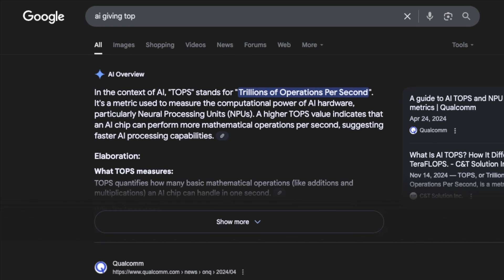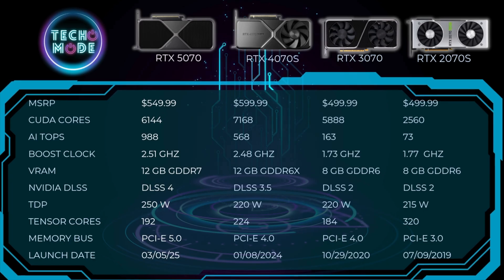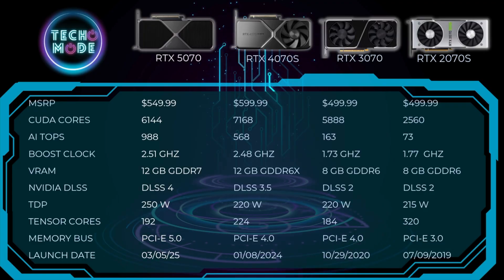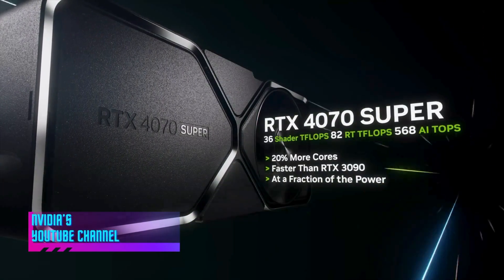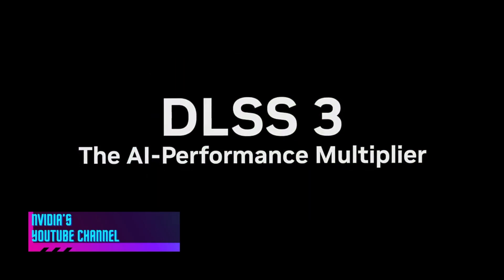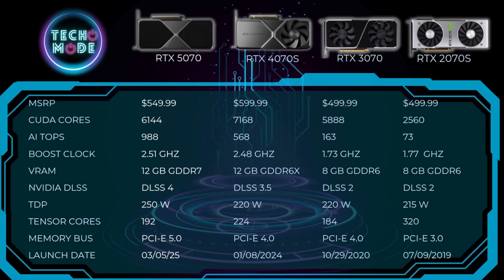TOPS stands for Trillion Operations Per Second — it's a metric used to measure the computational power of AI hardware. Basically, more TOPS means more performance in AI workloads. Boost clocks have been progressively going up with each new GPU generation. One of the biggest improvements was between the 3070 and the 4070 Super, when VRAM jumped from 8GB to 12GB. Nvidia has also been constantly improving DLSS, with the 2070 Super having version 2 while the 5070 now has version 4.